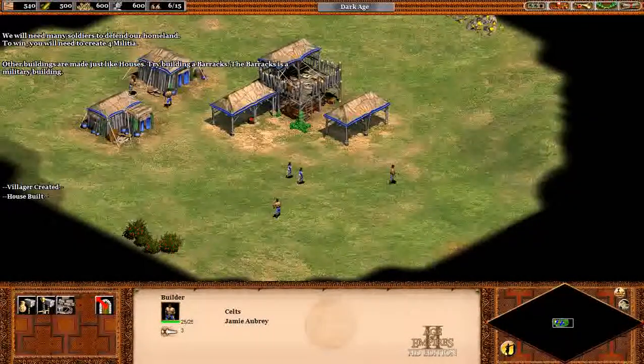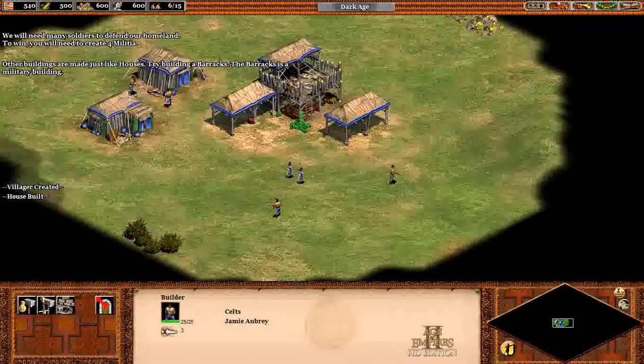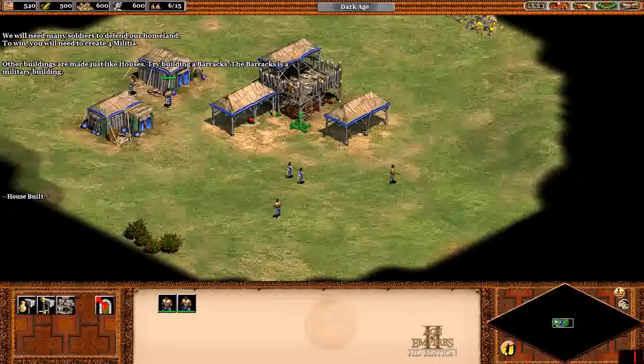Other buildings are made just like houses. Try building a barracks. The barracks is a military building.